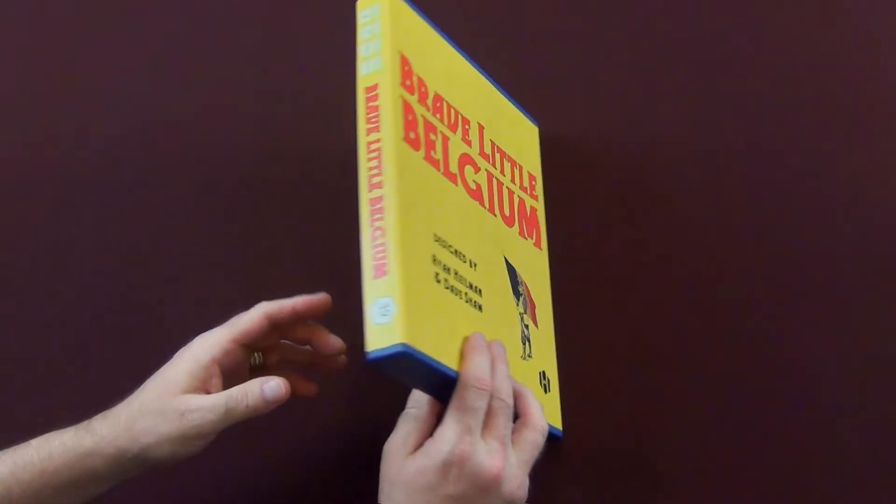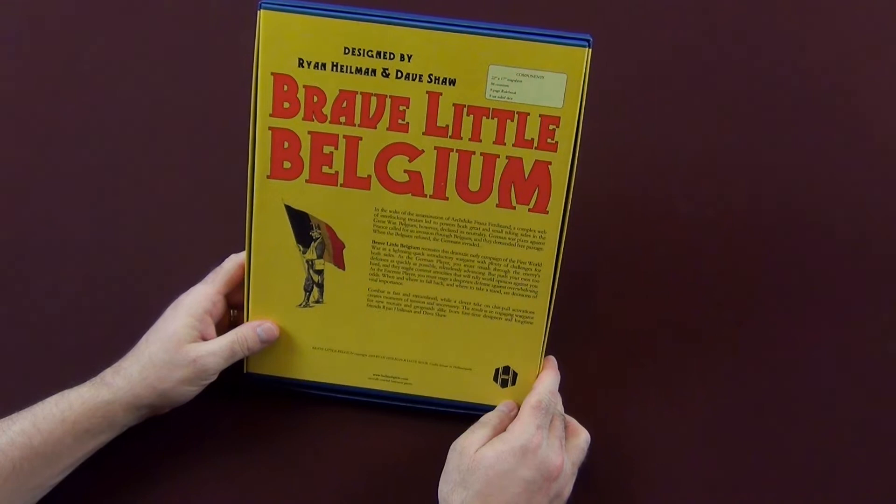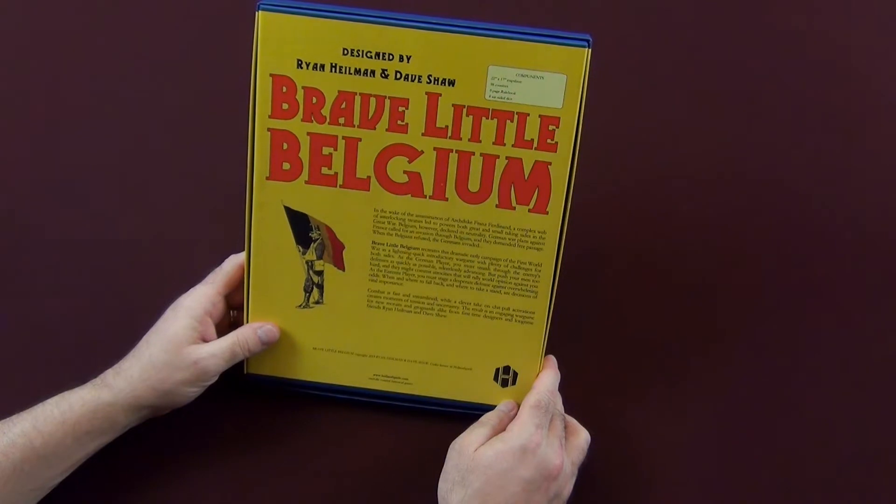Let's take a look at the back of the box. It says here: In the wake of the assassination of Archduke Franz Ferdinand, a complex web of interlocking treaties led to powers both great and small taking sides in the Great War. Belgium, however, declared its neutrality. German war plans against France called for an invasion through Belgium, and they demanded free passage. When the Belgians refused, the Germans invaded.